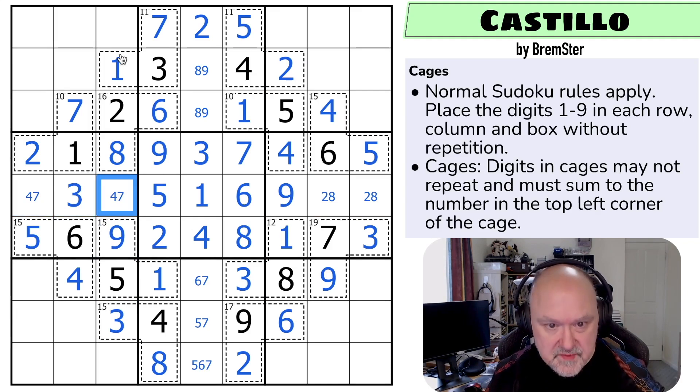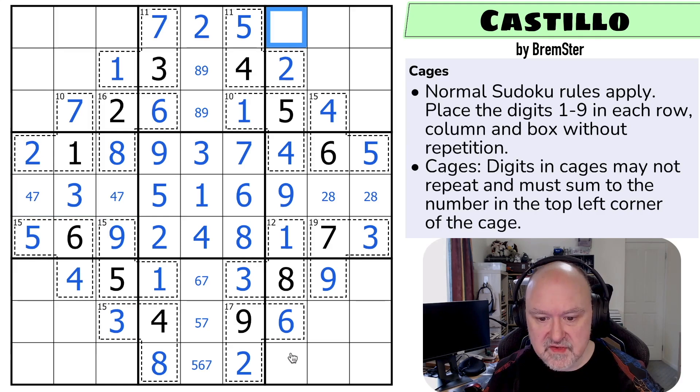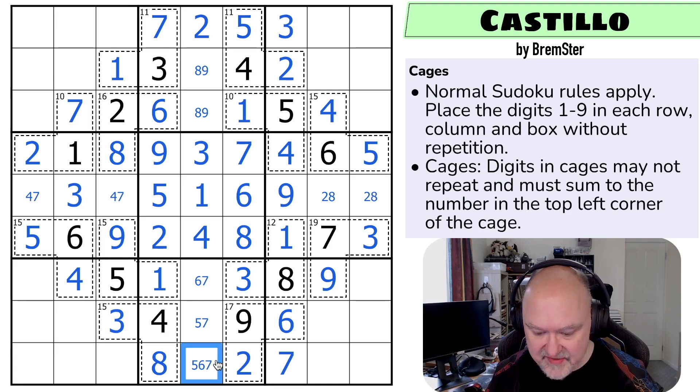So now I need to work on the corners, but let's work on these full columns first - one through nine. So these are three and seven. The seven looks across making that the three and that the seven. That takes seven out of there, but it's still not fully resolved.